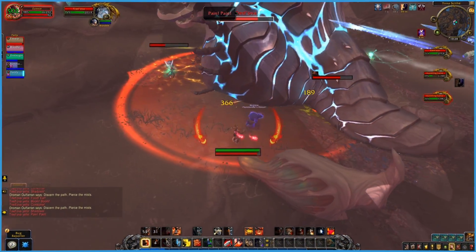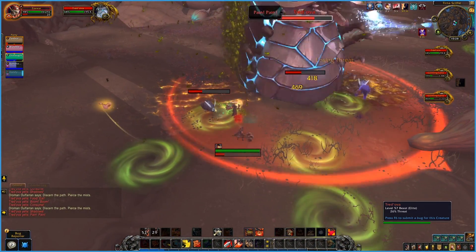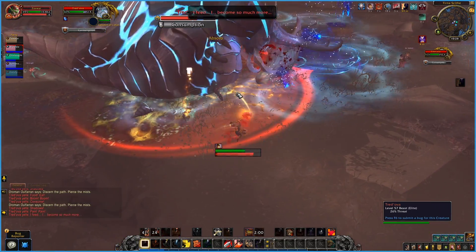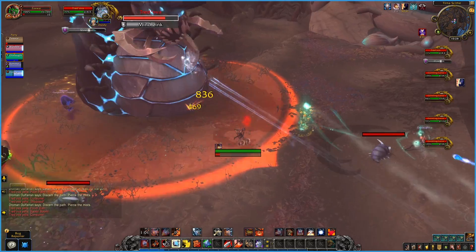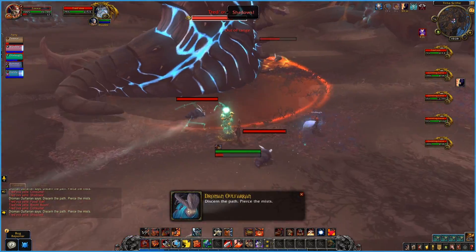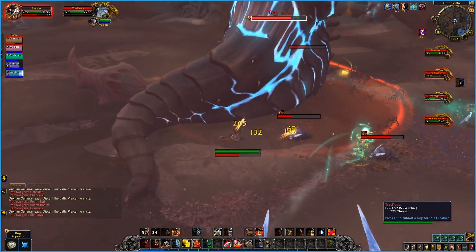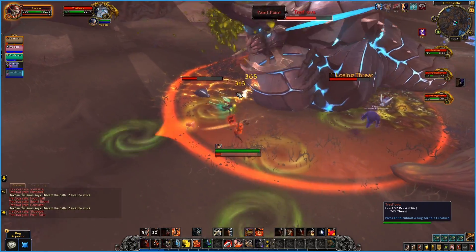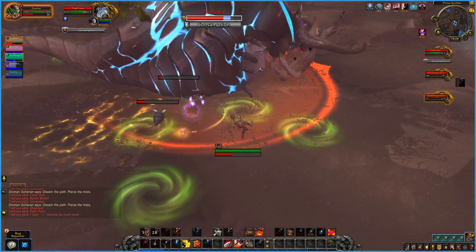Tredova is the third and final boss. He's got the ever-unique green swirlies that occasionally ramp up to blue swirlies, so the dodge is real in this boss. Three little bug adds will spawn occasionally — some sets fixate players, and some need to be picked up by the tank. Fixated players need to run away while everyone else focuses the adds down, CCing them if needed.